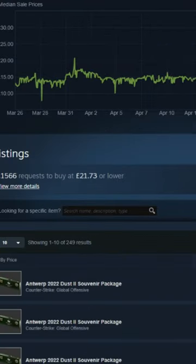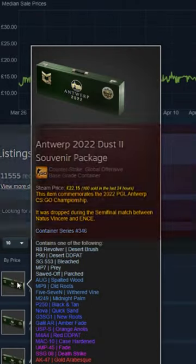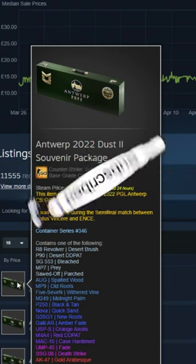I do believe the Antwerp Dust 2 souvenir package sells for a bit more because the stickers from that major look better than the Rio and Stockholm tournaments. However, it wouldn't be a bad investment if you picked up a couple of these cases and held on to them for a year or two.